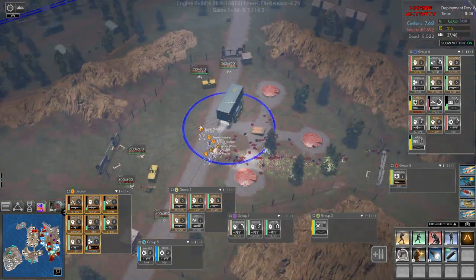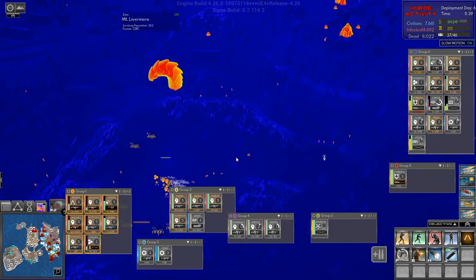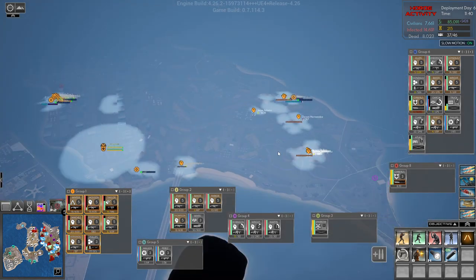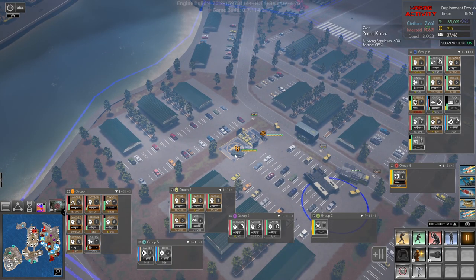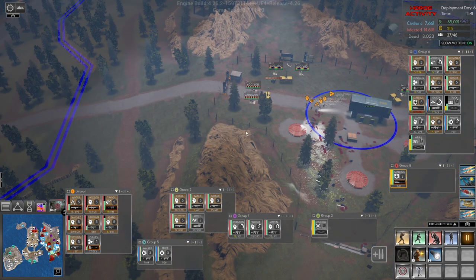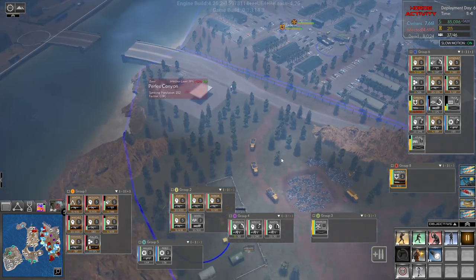At least they're getting ammo here. That leviathan — we're not going to be able to do anything about it at this time, unless we're far away. But we do have the Cerberus here, although I don't think one Cerberus can take out a leviathan, to be honest. But let's try and get it down here — it can't hurt.